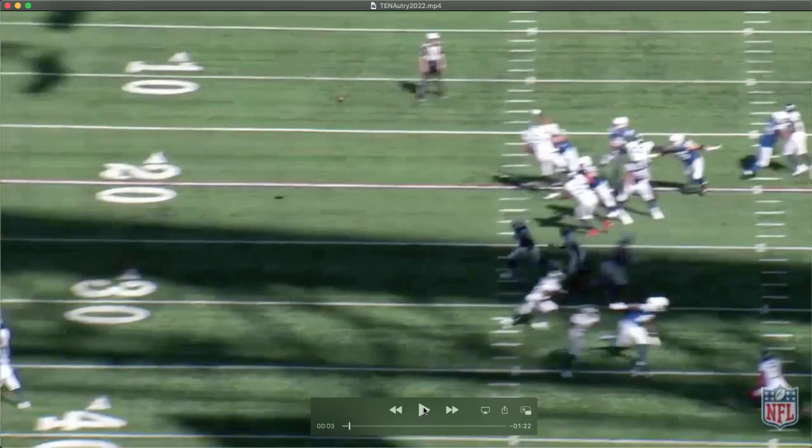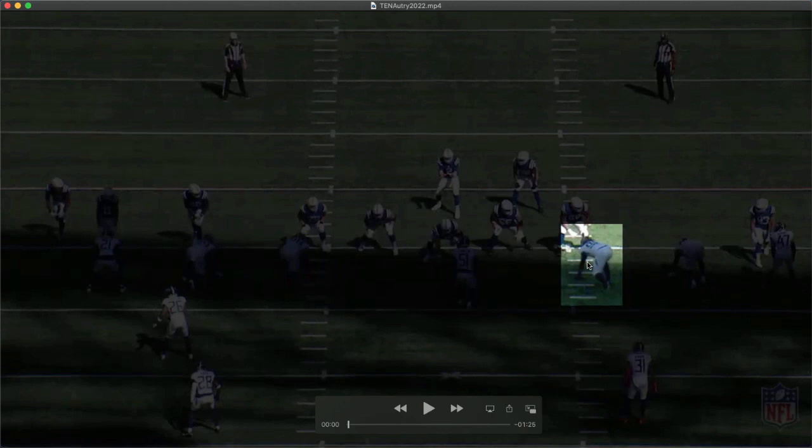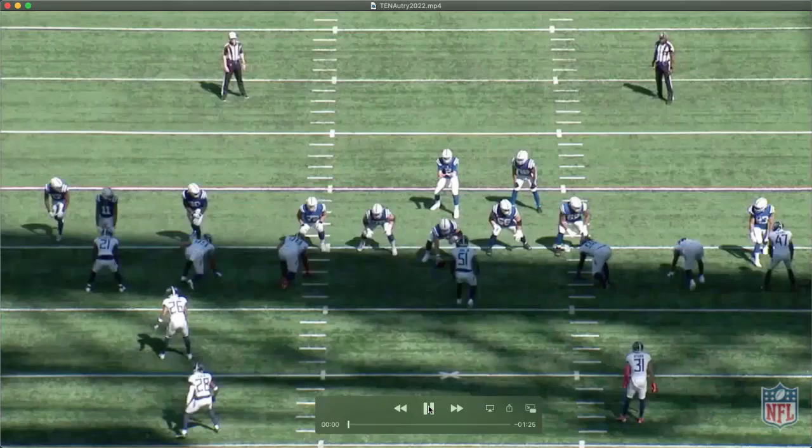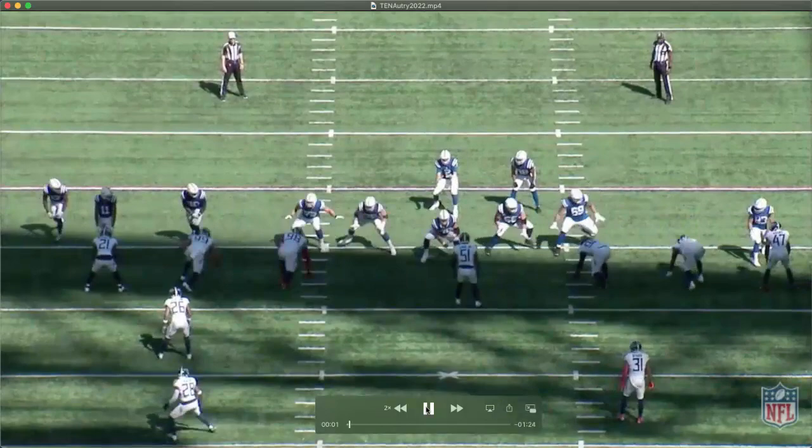Autry can do a little bit of everything. This is a stutter bull right here — he's over Quentin Nelson in a loose three technique alignment, basically almost a five technique, rushing over the guard. Talked about this with Grady Jarrett in the last video. This is meant to create space and get the guard out in space, which is usually not where guards want to play. You can see it forces Nelson to expand, and Autry gives him the stutter bull.